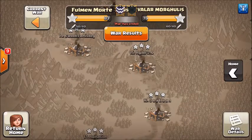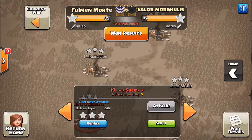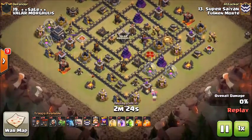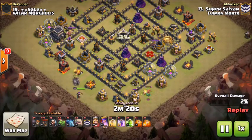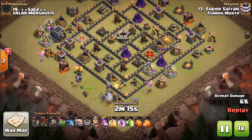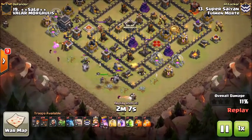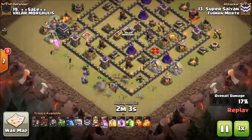Next one will be by Super Saiyan again — his second attack. He starts off with a baby dragon down on the bottom side at six o'clock to break out some of that trash, then gets down a golem and puts the queen down behind that. Trails in a second golem at six o'clock with a few wizards behind that, and a few wizards at nine o'clock with a baby dragon as well. Since that archer tower is locked onto the golem, it's able to step up and take out all that trash.